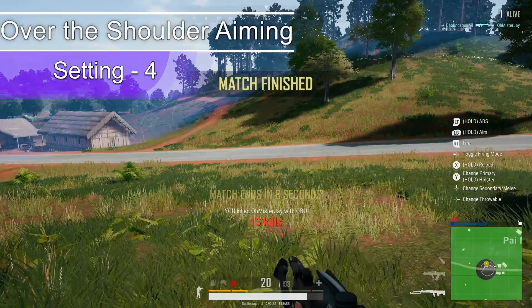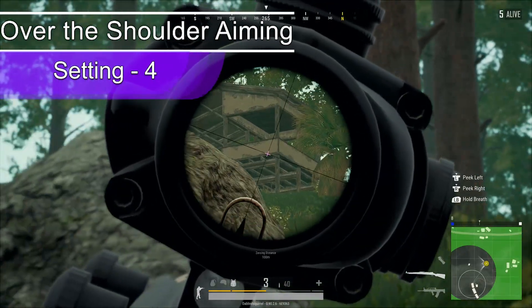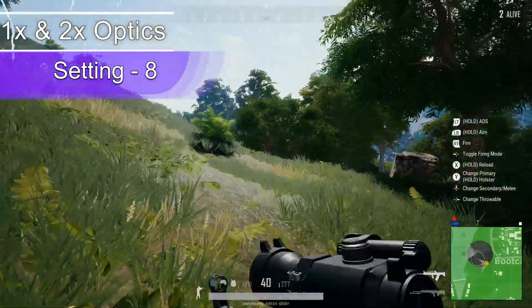My over the shoulder aim is kept at 4. This way of shooting is already inaccurate and you really only use it close range, so keeping it low helps me stay on target. For both my 1x and 2x I have 8 sensitivity so I can lock onto enemies fast at close range.